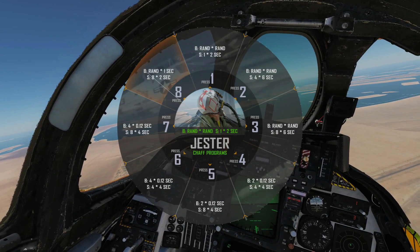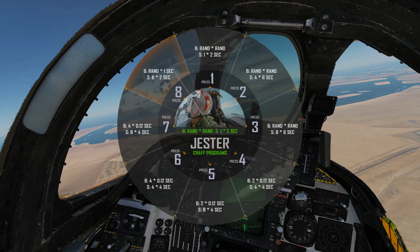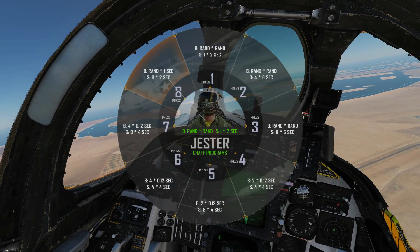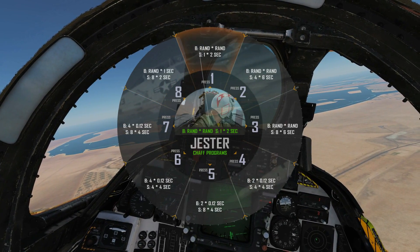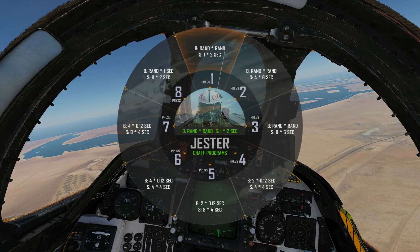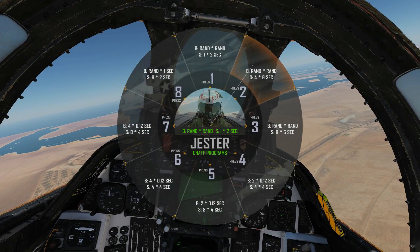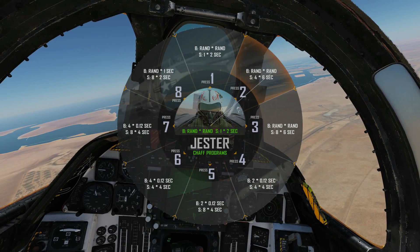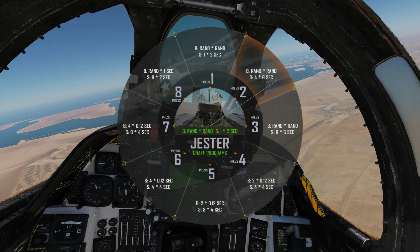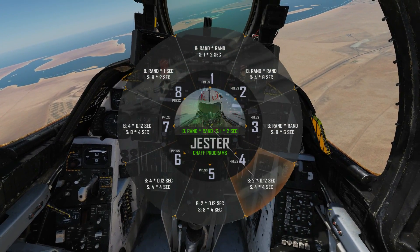There's also a random burst option where the burst quantity is random, with one second in between each firing, and that burst runs eight times with a two-second interval between each. Another random program fires a random amount of chaffs with a random sub-second interval between firings, running that burst four times with a six-second interval between each burst. You can see which program is currently selected.